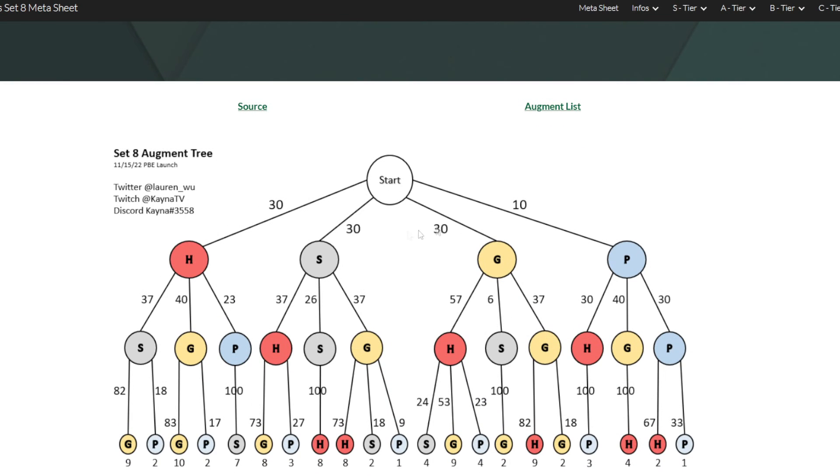Something very valuable is the augment tree. If you click on it you can see the different paths — H stands for hero augments, S is silver, G is gold, and P is prismatic. This is pretty important because if you have a gold into a silver, you then have a 100% chance of getting a gold augment. You already know how to change your game plan — you know there's not going to be a hero augment or a prismatic augment, so you can spend your money without manipulating your board for a specific hero outcome. I use this augment tree every single day and I recommend you do the same.